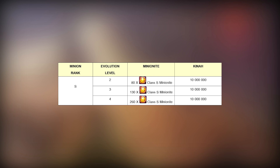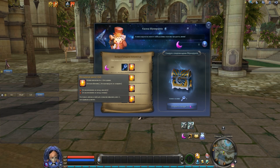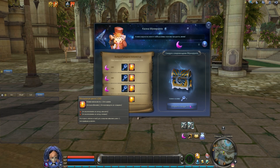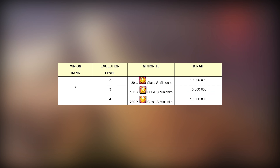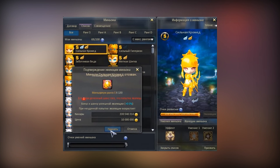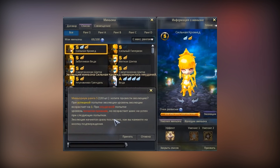Let's now imagine you've already got the minion you wanted, and it's time to evolve it. The evolution requires a class S-Minionit. This particular item can be obtained nowhere else except the new solo instance called Minionit Warehouse — and when I said nowhere else, I meant in-game ways, of course. Alternatively, you can use the webshop any time. It seems like the evolution doesn't cost too much, but it's a delusion. You cannot evolve an S-rank minion with 100% probability. It will take you multiple tries to reach the next level. Upon failure, you will lose Kina and Minionit, and your next attempt will have a slightly better chance to succeed.